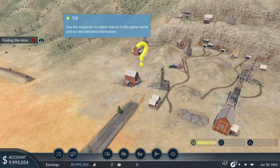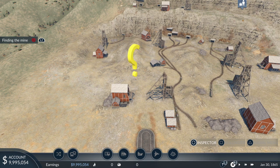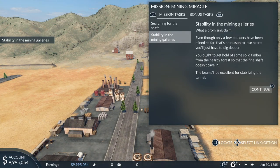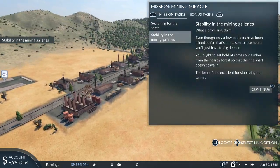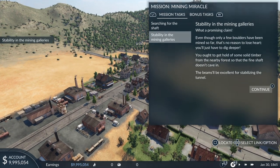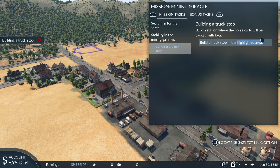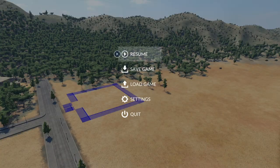This looks like the entrance to the mine. We need to use the inspector. What a promising claim — even though only a few boulders have been mined so far, that's no reason to lose heart. You'll just have to dig deeper. You ought to get hold of some solid timber from the nearby forest so the mine shaft doesn't cave in. Build a station where the horse carts can be packed with logs.